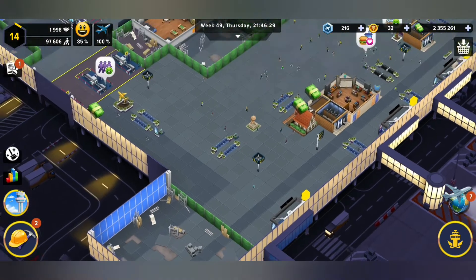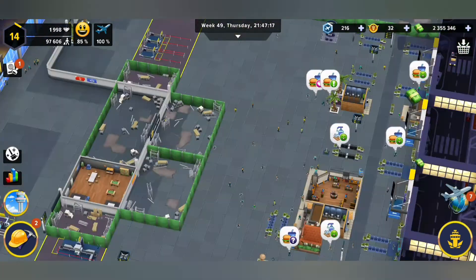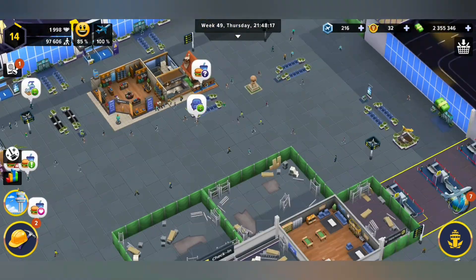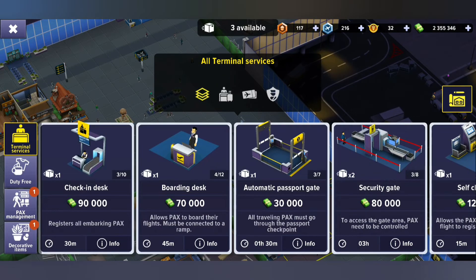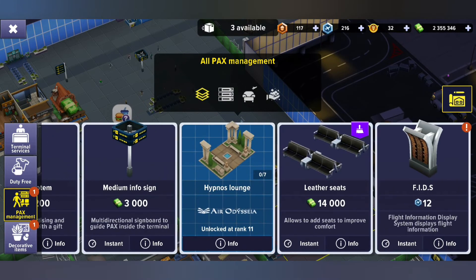Let's see what's happening on the inside of our airport. There should be some more flights coming in now, more people going around. I should probably also get some more fuel before I run out again.